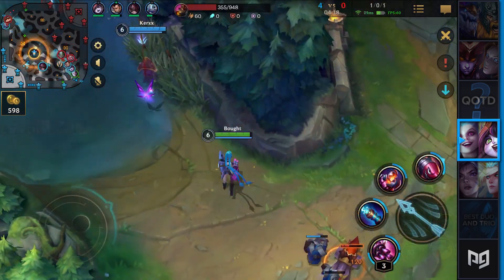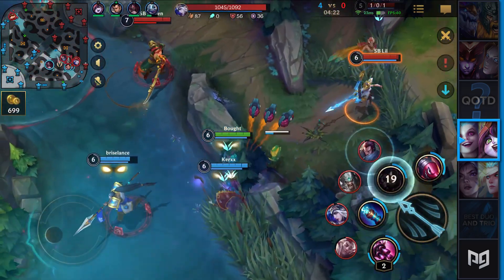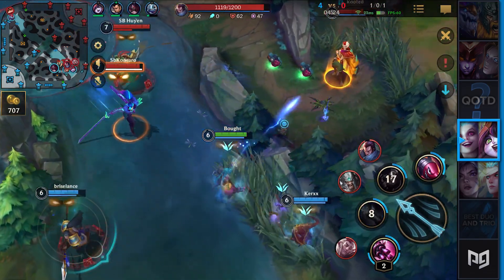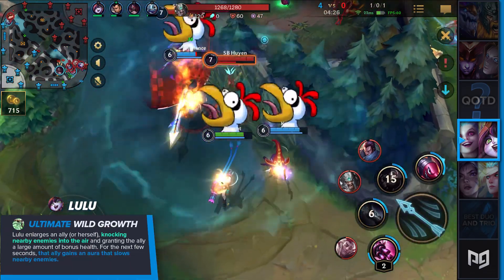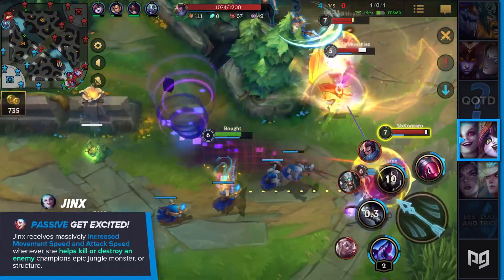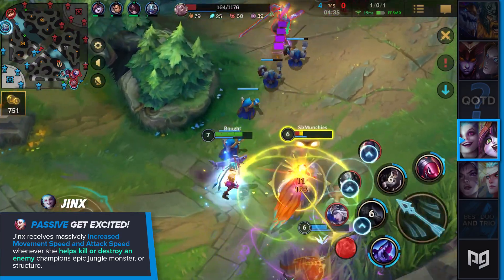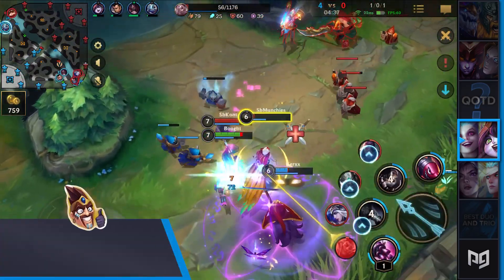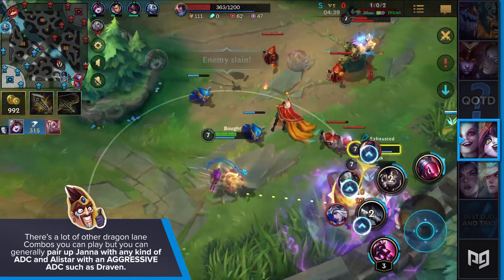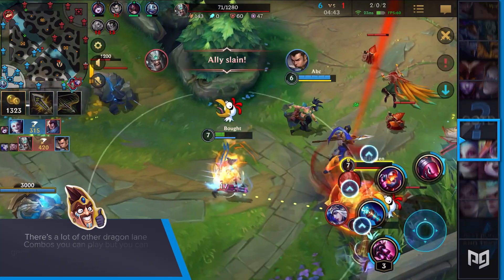The bonus movement speed makes it very hard to avoid any auto-attacks from Jinx. Lulu also denies a lot of assassins — anyone who wants to jump onto Jinx can potentially get polymorphed or knocked up by Wild Growth, making players think twice before jumping on somebody close to Lulu. The primary goal of Jinx is to simply get one kill and get excited. Once excited, Jinx absolutely takes over teamfights in a dominating fashion. Generally, pair Janna with any ADC, and Alistar with an aggressive ADC such as Draven.